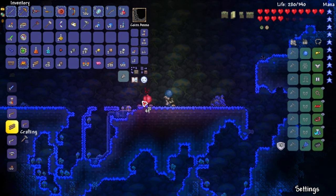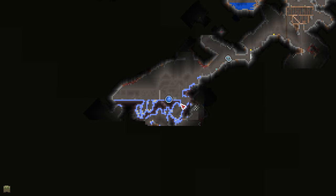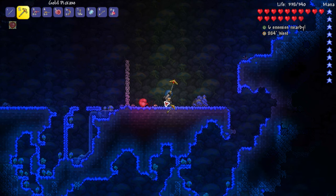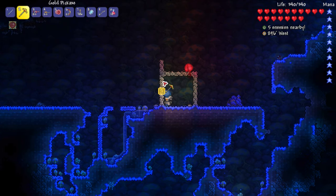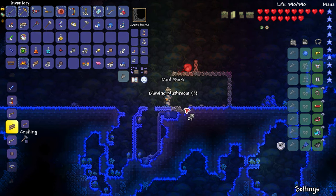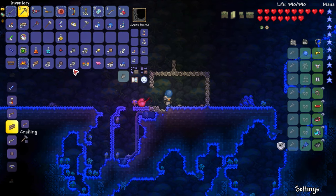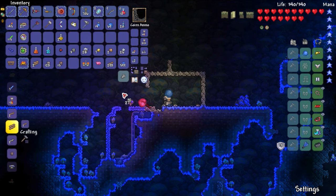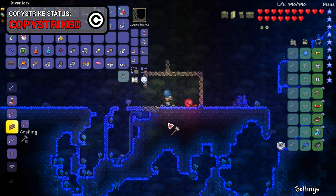I guess I'll build the base right here where it's nice and flat. It needs to be bigger — let me check the tooltips. There's a mushroom workbench — it needs 10 glowing mushrooms, so there we go. Now I need to make a chair. Oh wait, there's an actual workbench here — let me make a mushroom chair with four mushrooms. Now I need to use a hammer on the door to fix the placement. There we go — it's hammer time!